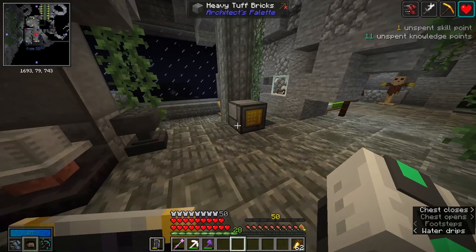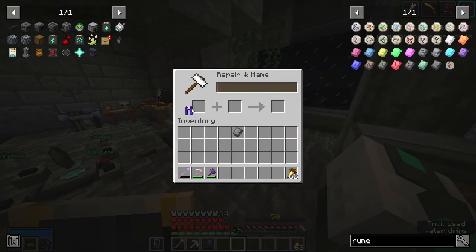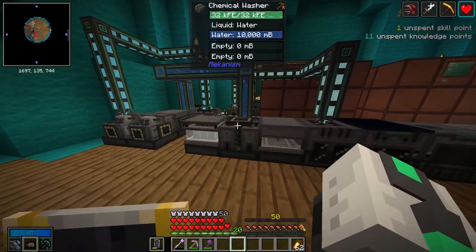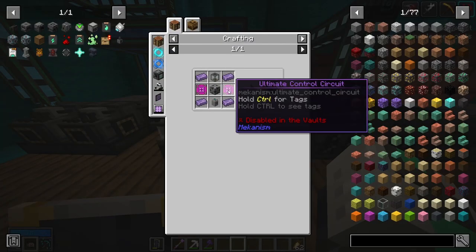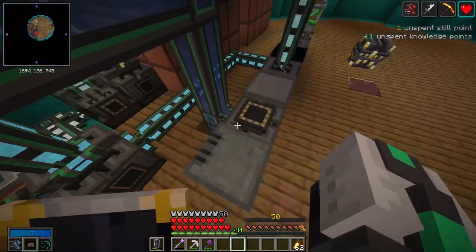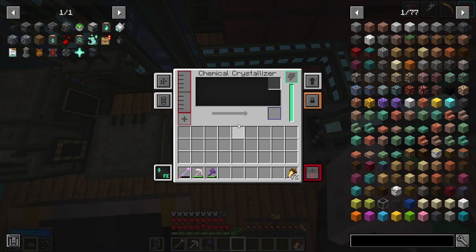I need to enchant them of course. I've been busy because I crafted the Washer and the Solution Chamber, which require the Ultimate Control Circuit. I hooked them up to what they need — the Washer needs water to clear the dirty slurry, and the Crystallizer just turns the slurry into crystals.